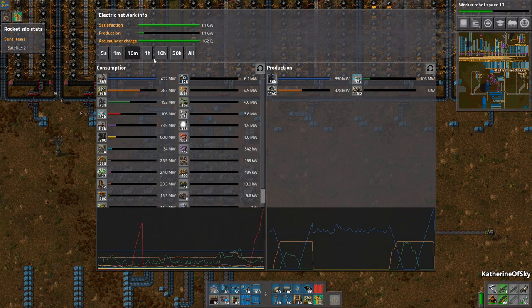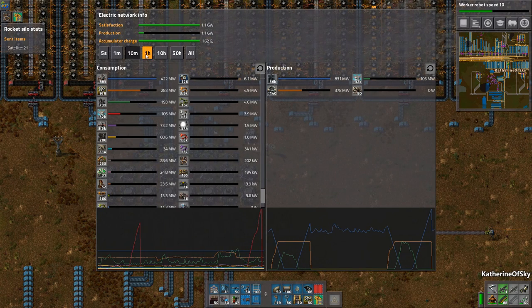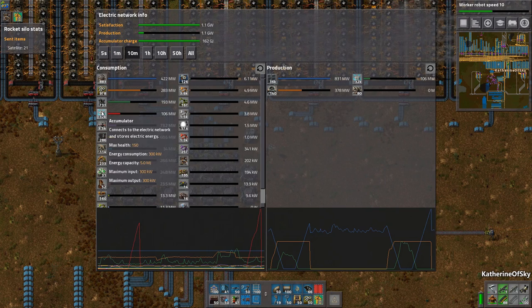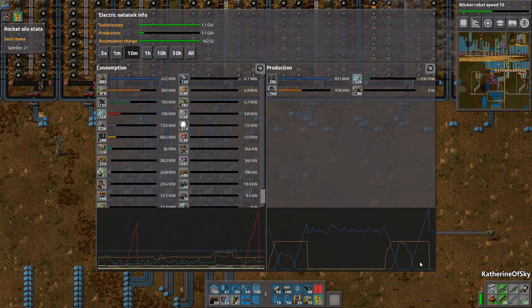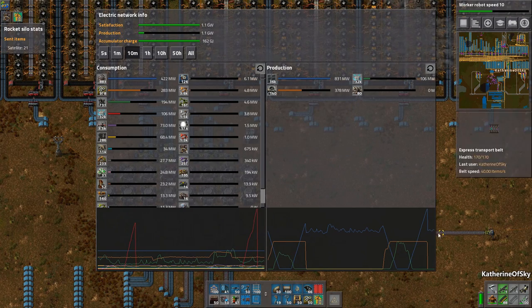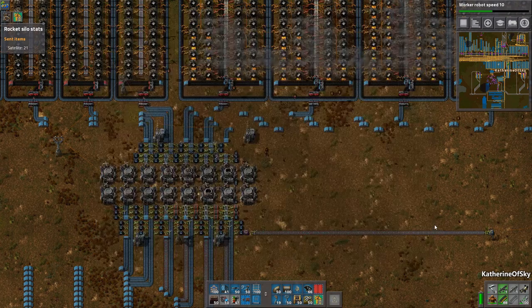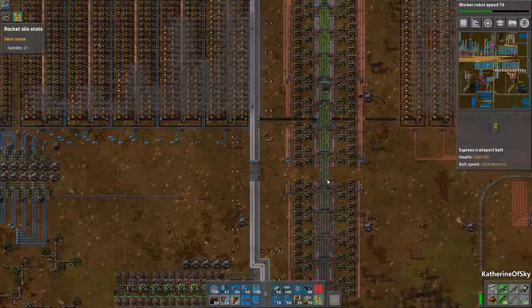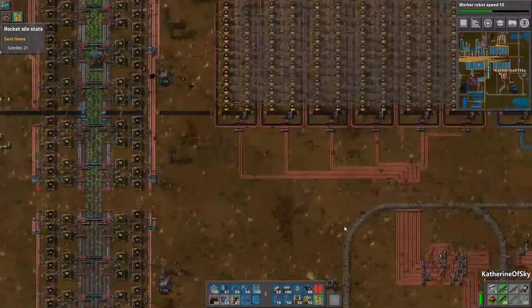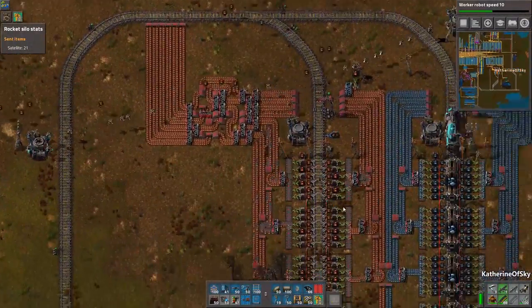Somebody asked about power and I said we couldn't really estimate it because we don't know how much we're using at the moment. We're using 1.1 gigawatts of power - those are accumulators we're drawing on. Nuclear is not being used because we have the solar panels working for us. But I feel like this is going to increase because we're going to have many many more bots coming online.